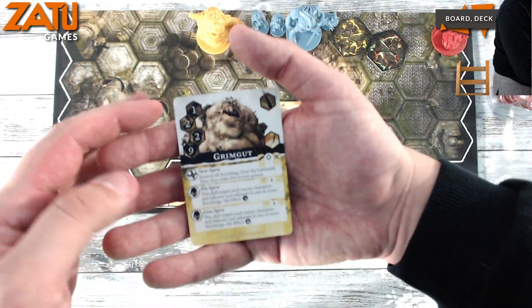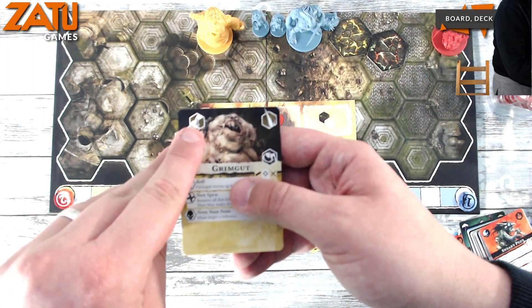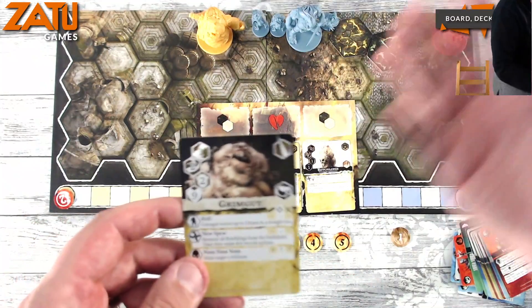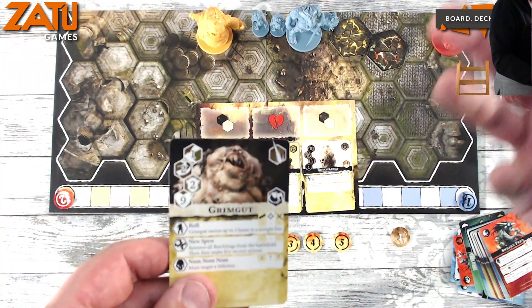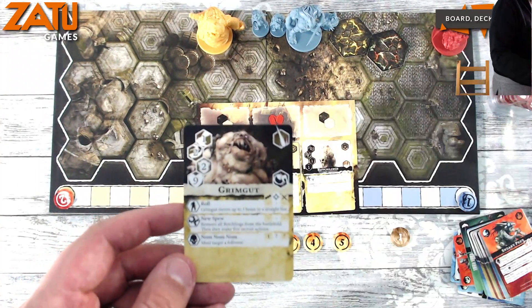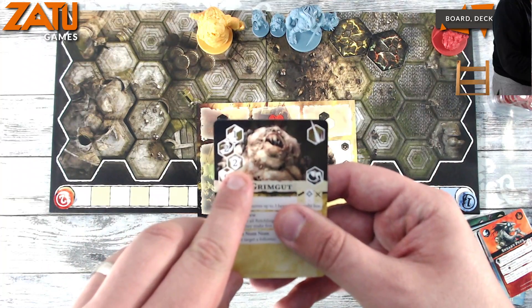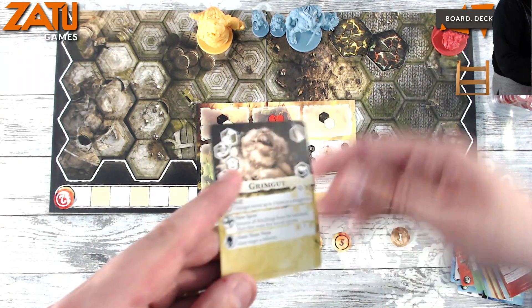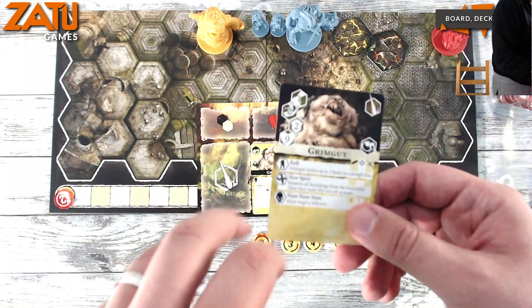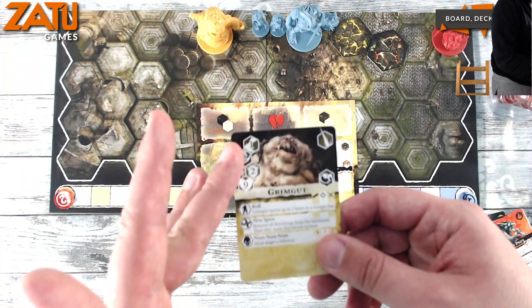These numbers on the cards can change on the plot and clash sides — movement shows how many hexes you can move, and dodge is the number the opponent needs to equal or beat by rolling dice to hit you. Hitting doesn't necessarily mean damage — some moves have a hit effect, like adding a blight or boon. Then we have defense, which is what needs to be beaten to take damage, so any hits over that will do damage. If you roll four against Grim Gut he'll take two damage, and then there's overall health.